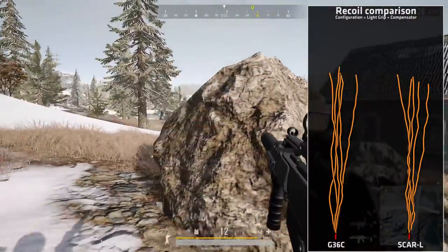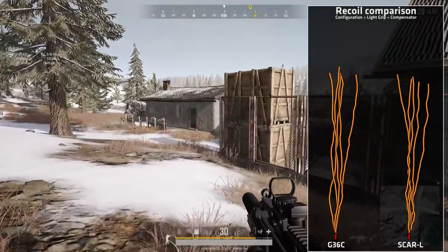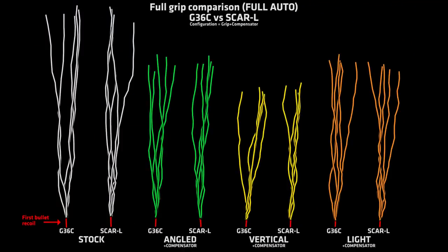Interestingly, the first bullet recoil is always less with the light grip, but I'm not sure it's worth going for anyway. In the final comparison, it becomes super obvious that when it comes to recoil patterns, the G36 is a SCAR-L in disguise.